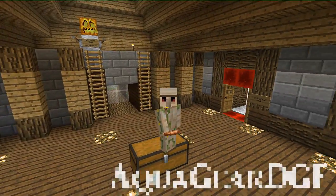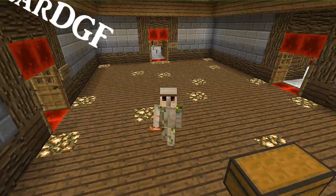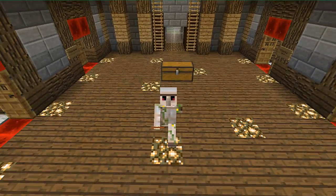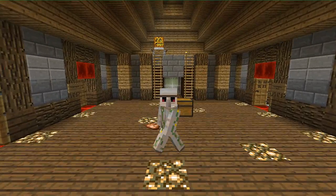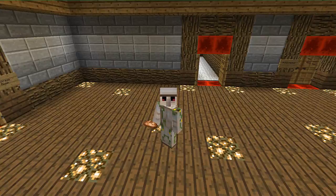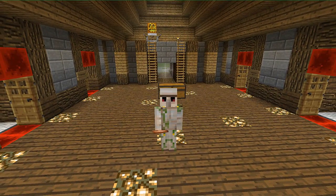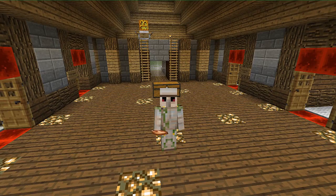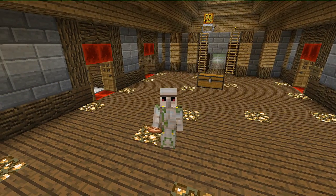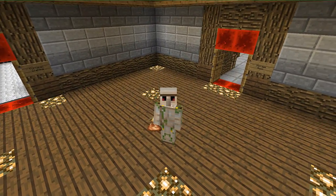Hello everybody, AquaGear here and welcome back to another episode of Aqua's Adventure. Today we are back on this world. Last episode we worked on the Netherwarp farm and ended up finishing it, which is really nice. But one thing we didn't do is finish up the storage area. So today we're going to be finishing up the storage area. I'll show you guys what I've been doing off camera and we'll do a couple other fun and quick things.